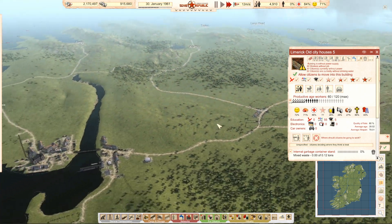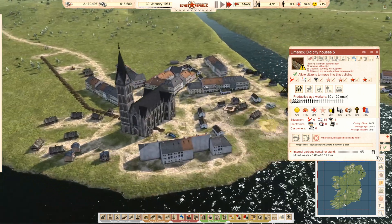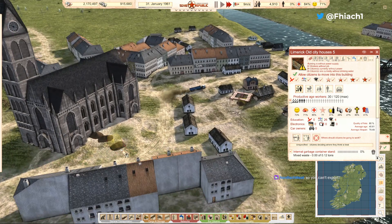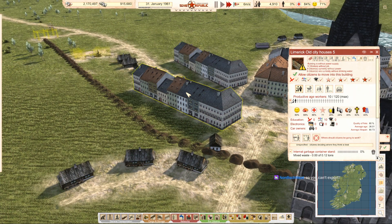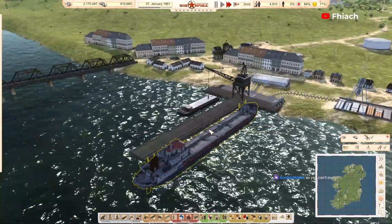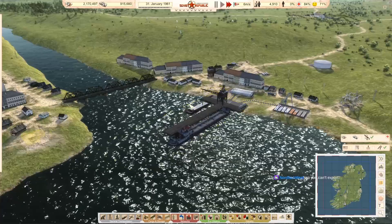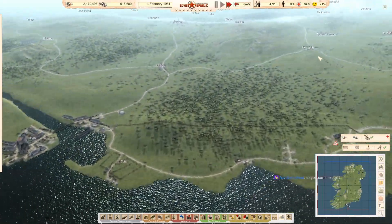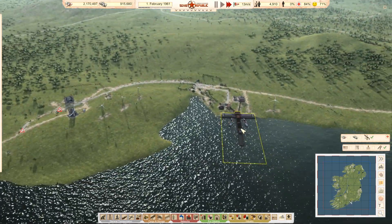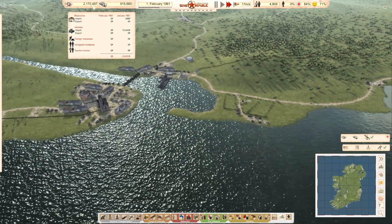I can bring in people but I don't want to bring in too many people because they will disappear. Can't export — well, I can export, that's going to be our main thing. Currently we're importing because we don't have any production, and we don't have any way to buy resources other than importing through these two ports. We have to import and get ourselves going before we run out of money.